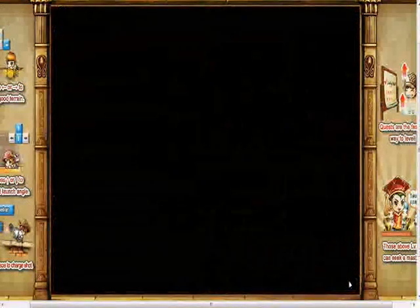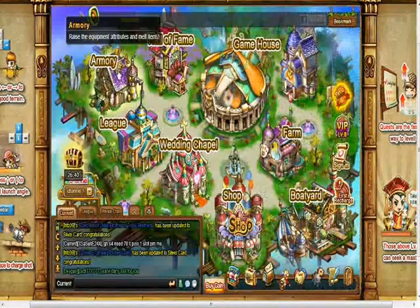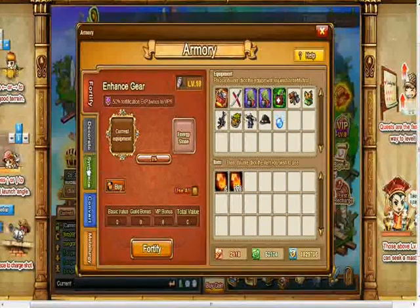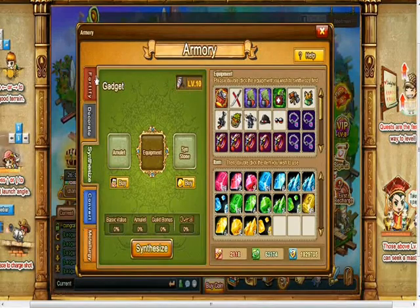Let's continue to the Armoury. This place is the most important place you really need while the game progresses. Here you can upgrade your arsenal to become more powerful. You can upgrade your weapons, clothes, arms — anything you want.